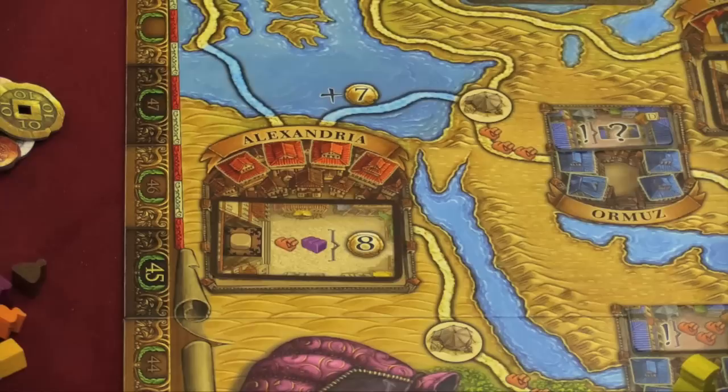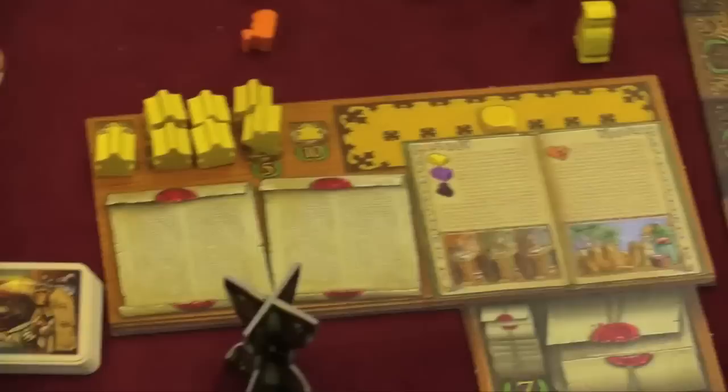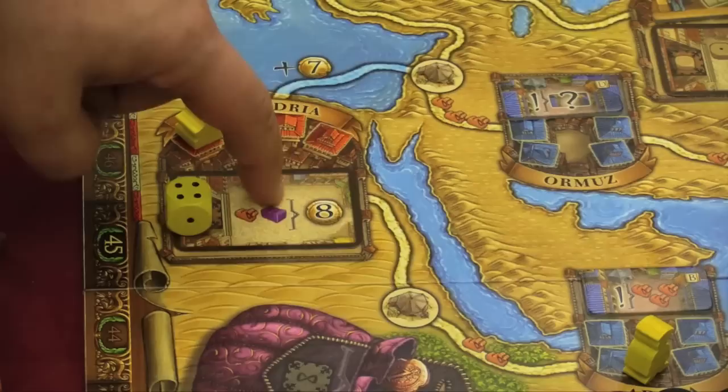When you go to a large city like Alexandria, the first person there gets a bonus — for example, two purple resources — and must place one of their trading posts there. Each player has a certain number of trading posts on their sheet. When you place your seventh and eighth trading post, you get five and ten bonus points. Once you have a trading post in a town, you have a new place to put your die in the future and can take that city's action up to that many times.